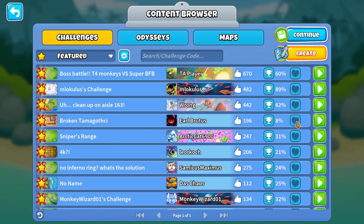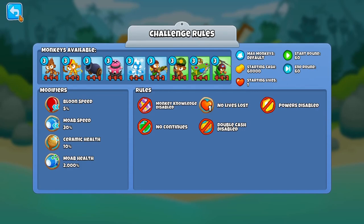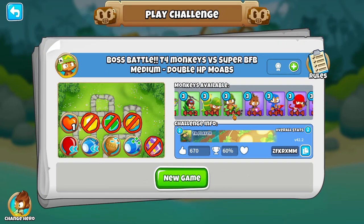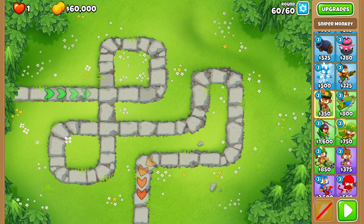Welcome back to the channel. Today's video we got some more feature challenges to knock out, starting with boss battle tier four monkeys versus super BFB. Super BFB being a 2000% MOAB health, one slower, not a lot of ceramic health, and very slow balloon speed. $60,000 to start. Most things are 4-4-4 but there are some other things I can't fully go for.